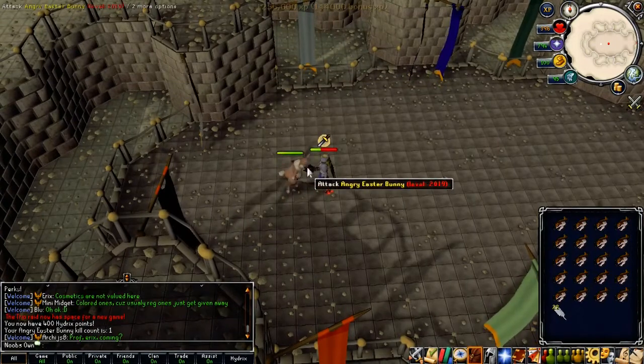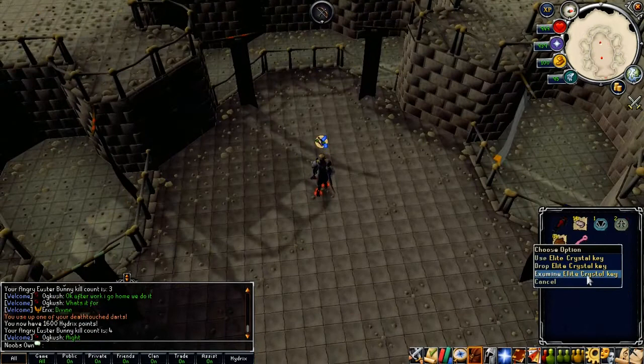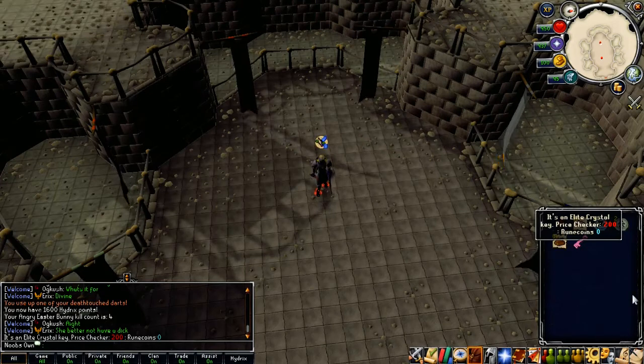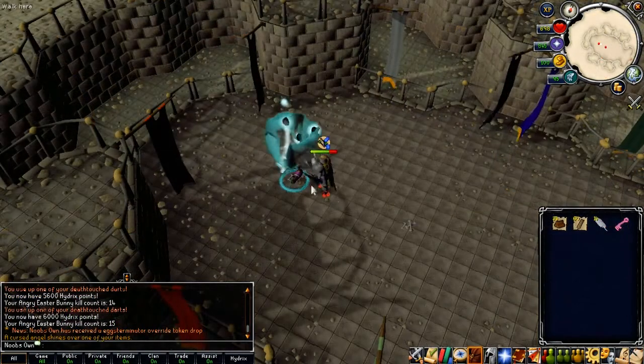Now I'm going to get my Death Touch Darts and do 199 more kills. Hopefully we can get some beautiful loot. On our fourth kill we just got an Elite Crystal Key — I'll be using these keys on the chest at the end of the 200 kills. Fourth kill and already an Elite Crystal Key, not too bad.